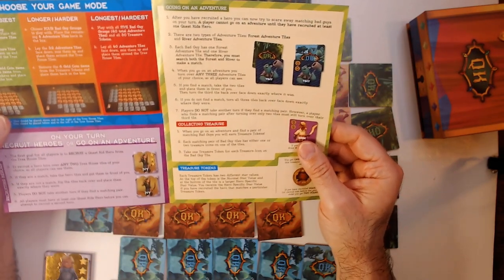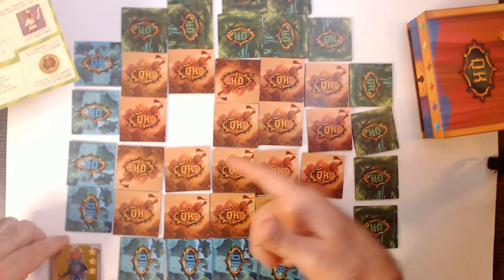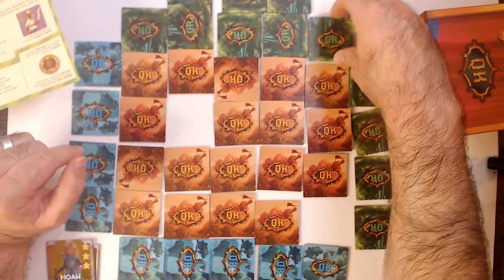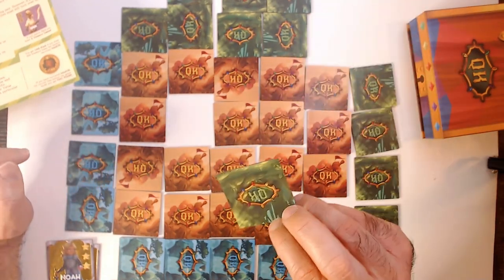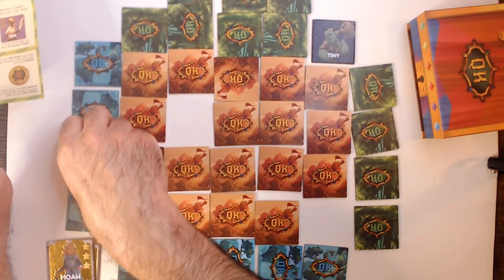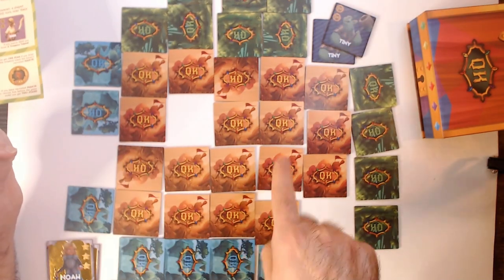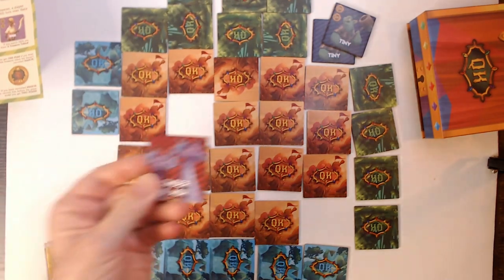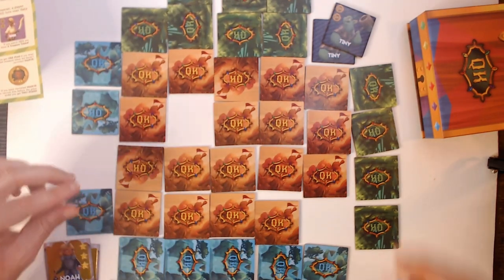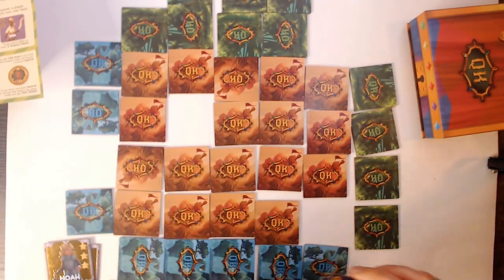Let's go on an adventure — we have Noah so we can go. Here's Tiny Ogre — that is a forest tile, so we're going to go to the river tiles. We got a match! Now just because we got the match, we still have to turn over another adventure tile. So now everyone knows Cinder and Ash are here. We do get this pair, and you can see this one has nothing on it and this one has two gold coins on it — that's collecting treasure.